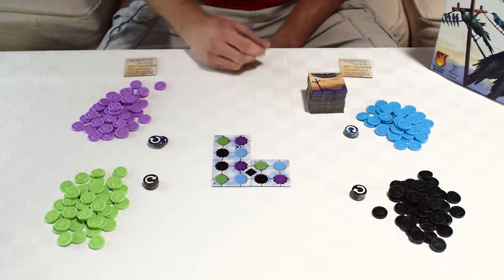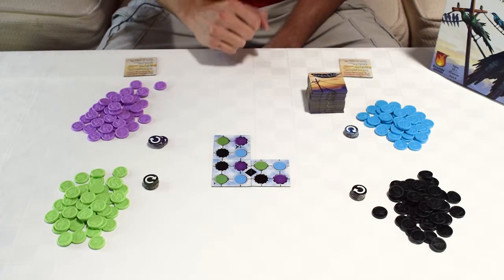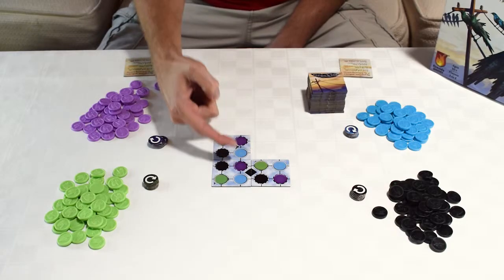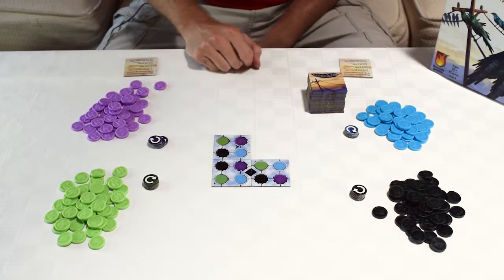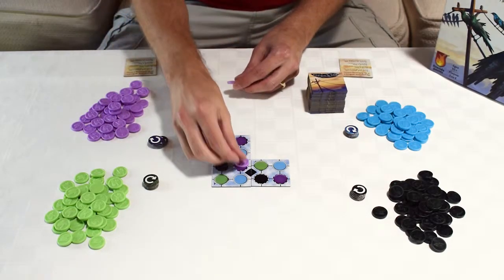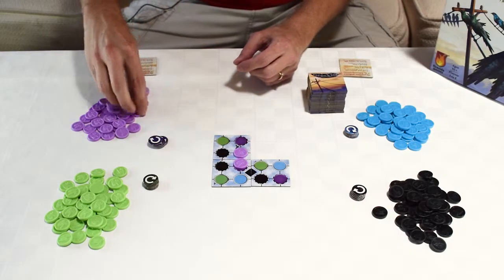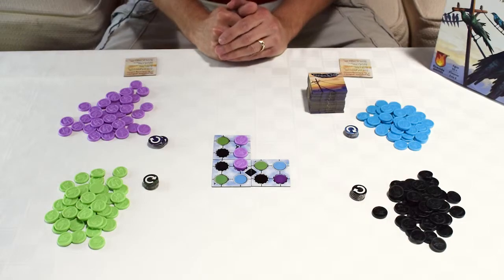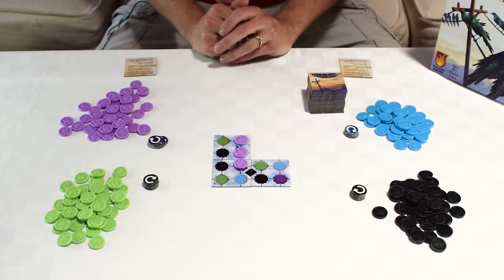One of the other actions you can perform is to build a line of birds. This means connecting one dot of your color with another dot of your color and covering up all the spaces in between. If I was the purple player and I chose to build a line of birds, I would lay down three like that. That's building a line. You're going to do that a lot — that's the point of the game, to get more birds out onto wires.